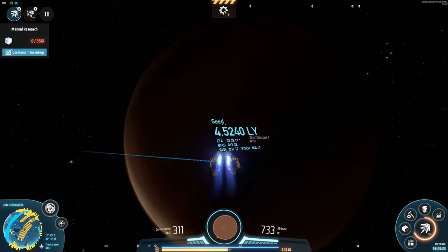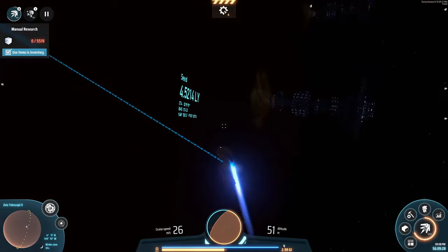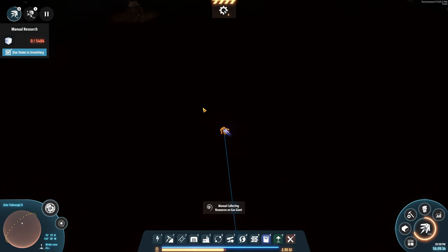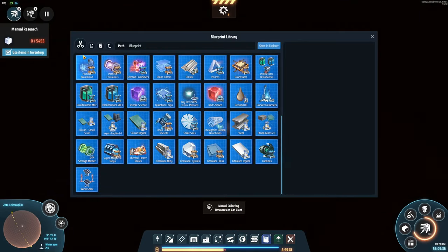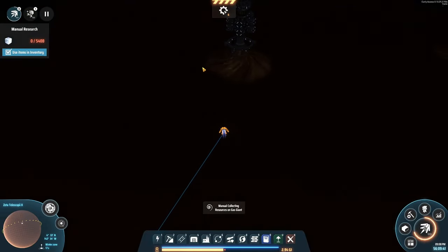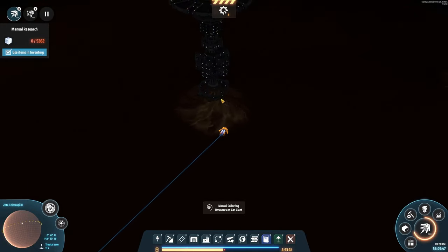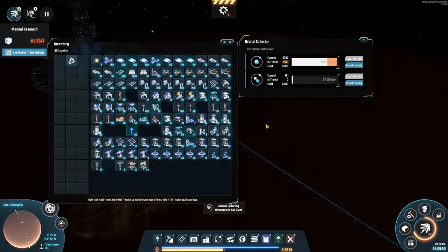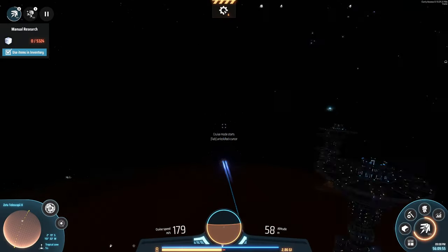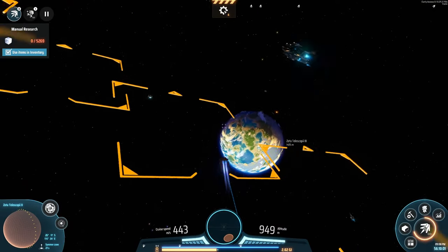Actually, you know what — I want to do something with this gas giant first. Because what I want to do — make this easy on me. Wait, can I make a blueprint for this so that I'm not manually putting these down? I don't think I can make a blueprint for this. Like, I was just thinking if I can just get a blueprint of this I won't have to manually put this stuff down.